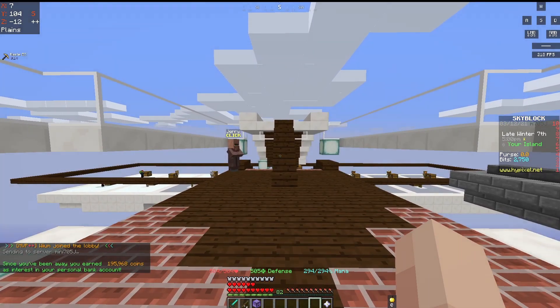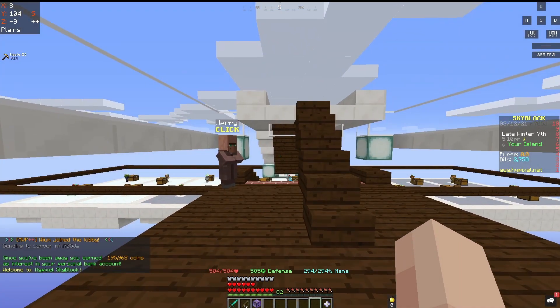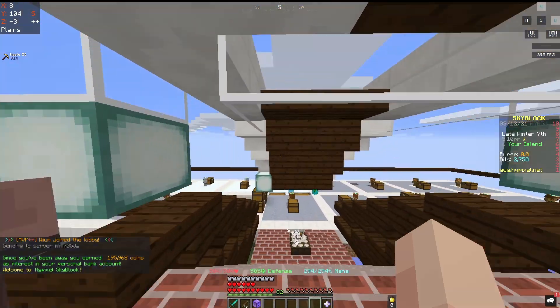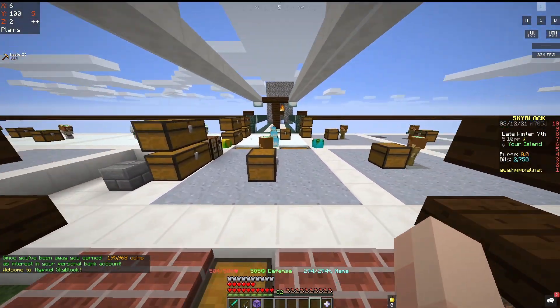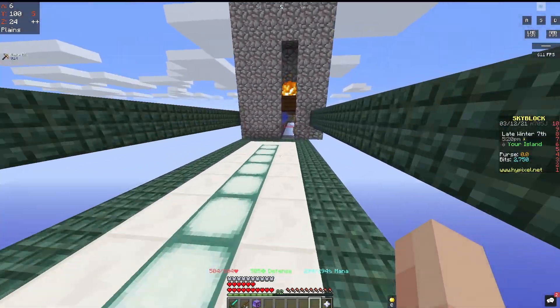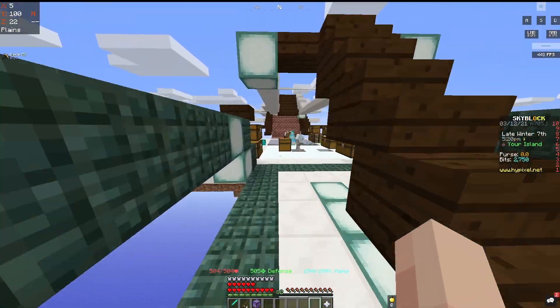As you guys can see, it says 'since you've been away, you earned 195,968 coins as interest in your personal bank account.' What this is: you earn 2% on what's in your bank account every time you log in after about 40 hours without upgrades.